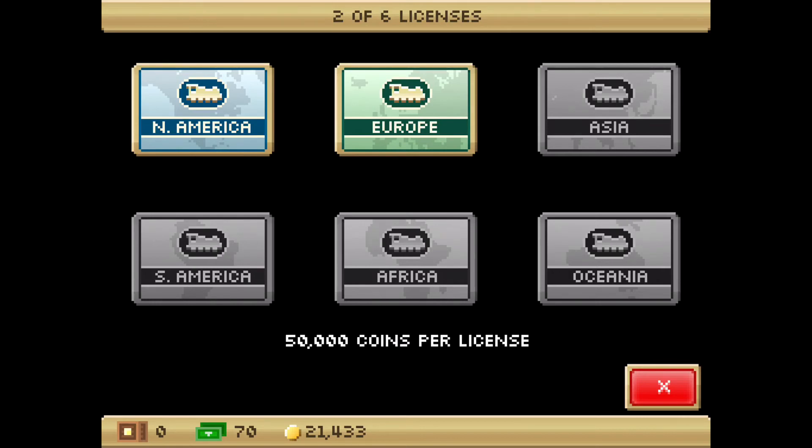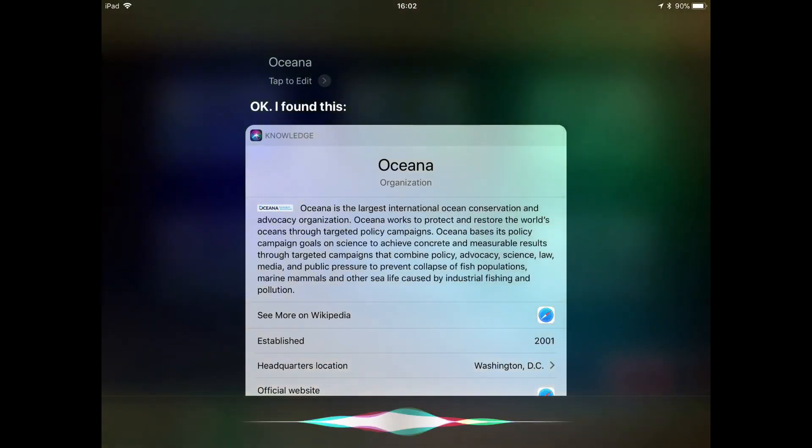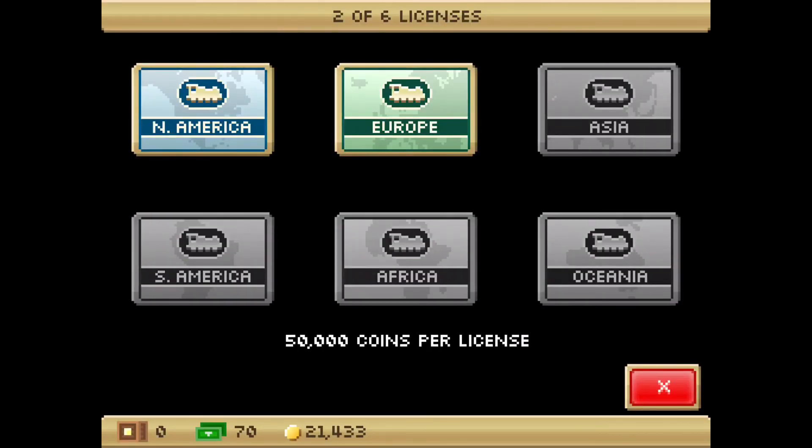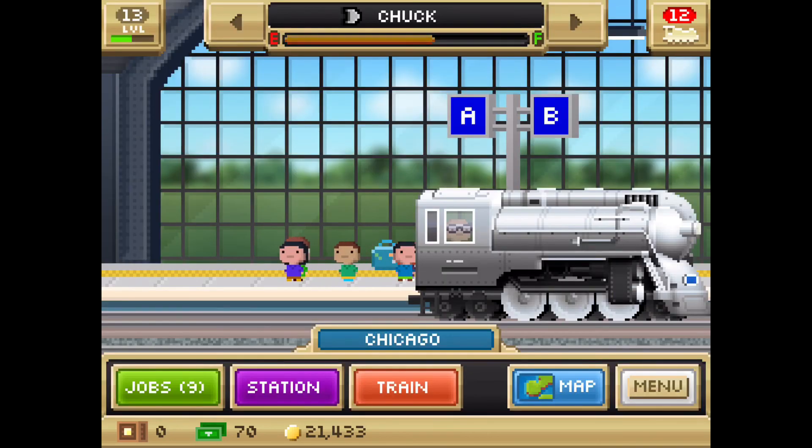Oceania — I don't know how to say it. Asia, South America, Africa, or Oceania — and if you put Australia down there I'll take that as Oceania, since they're the same thing. There's no Antarctica, and Europe and North America are already bought so those won't count. That's all for now — goodbye!